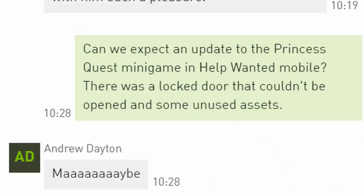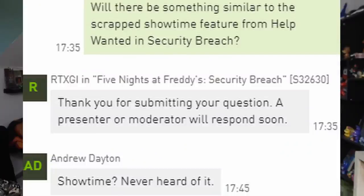Now I'm going to move on to the Q&A part of the conference. We got a lot of new details here. First off, let's go back to Help Wanted, specifically Princess Quest. Someone asked Steel Wool if we can expect an update to the Princess Quest minigame in Help Wanted Mobile — there was a locked door that couldn't be opened and some unused assets. Andrew Dayton, CEO and founder of Steel Wool, replied with 'maybe.' I think it's pretty safe to say we're going to get an update, either before or after Security Breach's release. If they weren't thinking about it, they would have just said no. But Andrew said maybe — there was that locked door and a lot of unused assets, which would explain an Act 2 of the minigame.